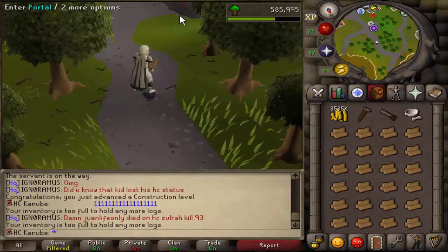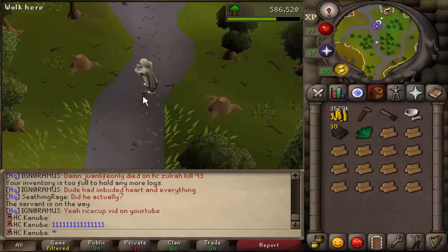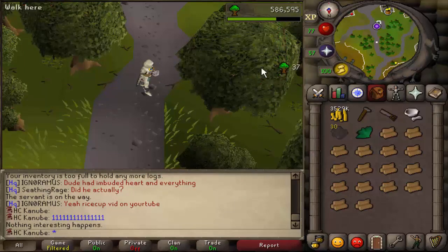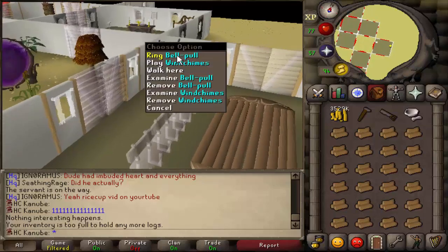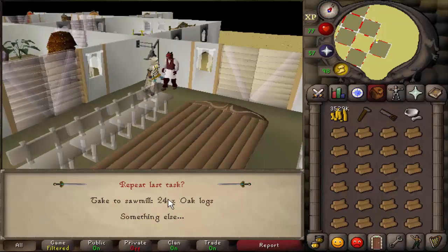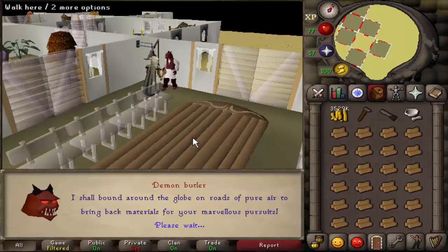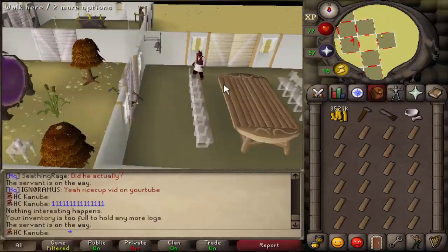One more thing — you don't actually have to use the logs on the demon butler every time. You might have to do it the first time, but after that when you talk to him, the first option will already say 'take the 24 logs' or whatever. When you talk to your demon butler, just press 1 on your keyboard, then press the spacebar, then press 1 again. You can also just click it if you prefer the mouse.